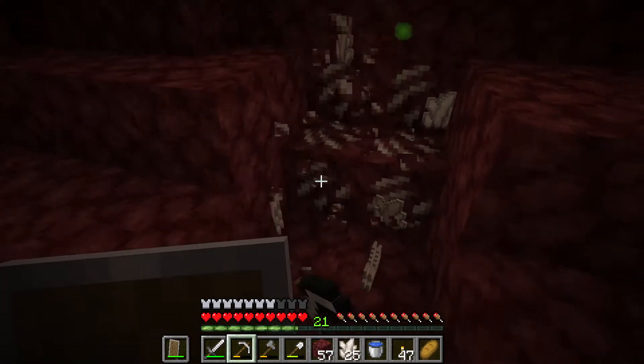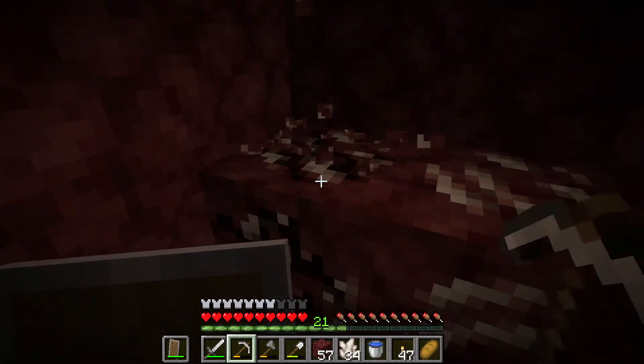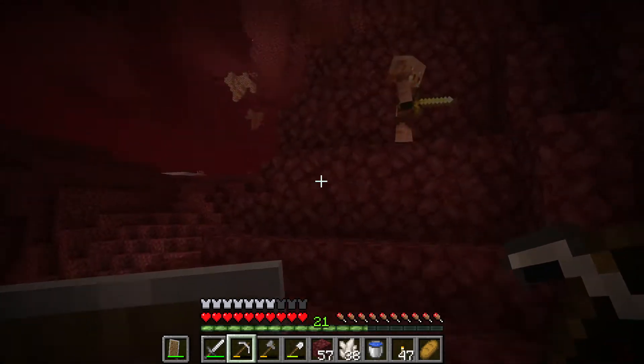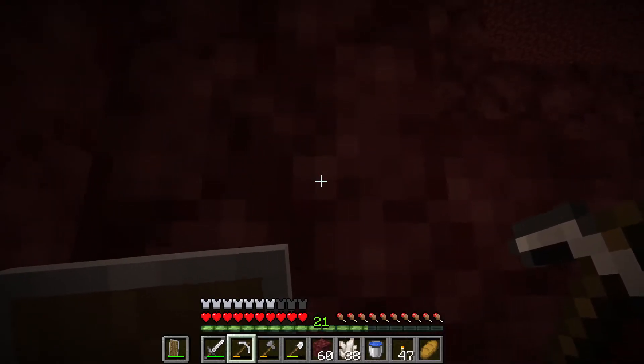If you try and use a water bucket down here to make obsidian out of lava, it's just going to evaporate — it won't do a damn thing, so don't bother trying it. If you have to bring a water bucket down here — which technically is a good idea in case you get hit by a ghast or something — you can use it to put out the fact that you're on fire, but it won't help you for obsidian, not down here. If you want obsidian down here, you're going to have to trade for it.